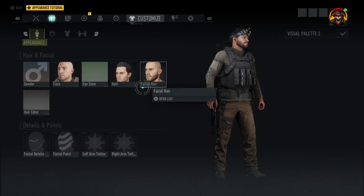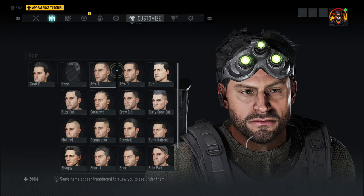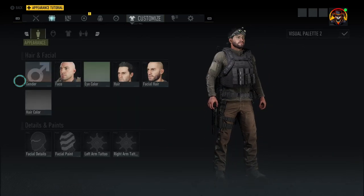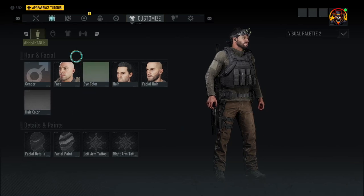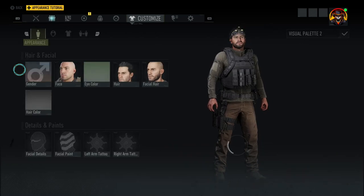First off, for those curious about the hair — facial hair is just a stubble. The hair itself is just short B. Hair color obviously dark, eye color green, and that's about it. The face — you can debate left and right about which face it is — I felt Paul Dixon kind of fit the look so I went with that.